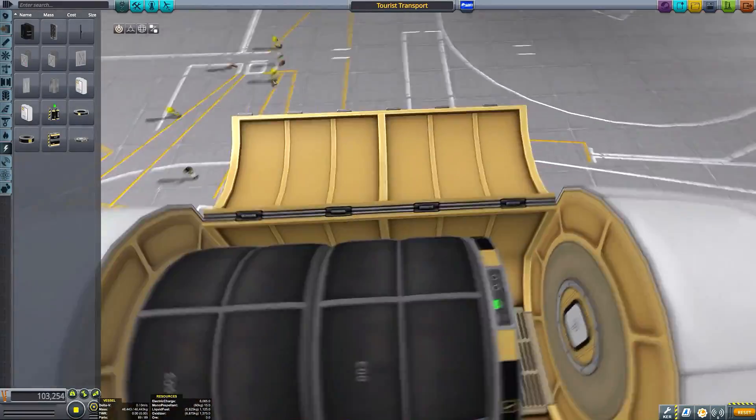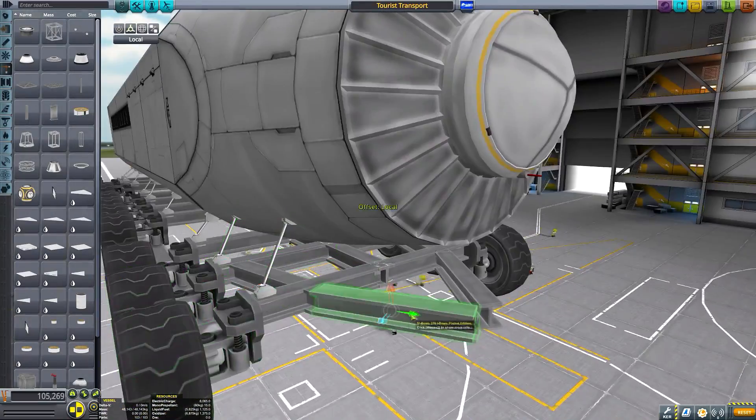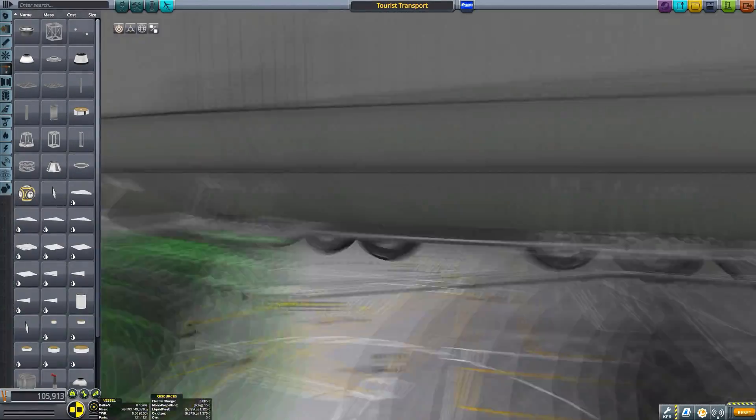Secondly, this bus is packing — hypothetically at least — lots of life support systems, so should anything go wrong, it has large deployable solar panels to supply energy to power its small but functional habitat features for days on end, in order to allow the Blunderbirds to come and save the crew and tourists.